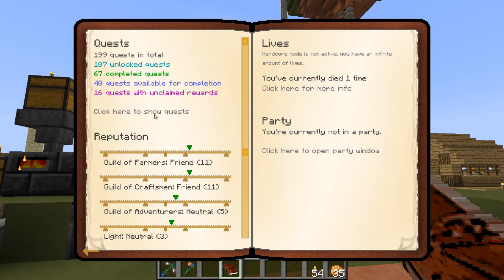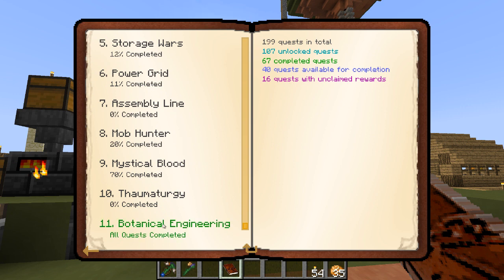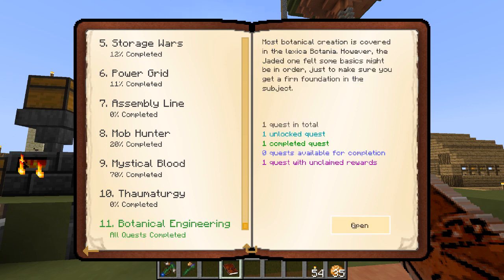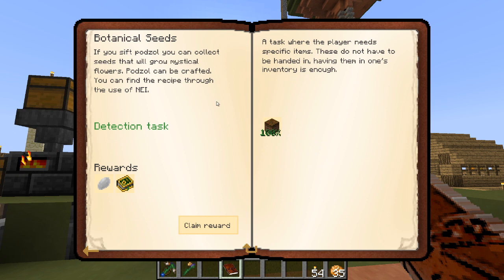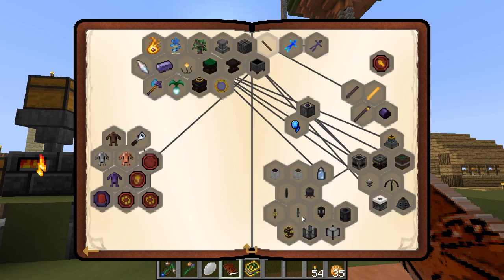I've got 16 unclaimed quests here from stuff I've been doing. Starting from the bottom: Botania botanical engineering seems to only have one quest - I sieved a bit of podzol, I get the Lexica Botania, and nothing else unlocks. Thorncraft - there are a lot of things for Thorncraft in here, all starting with the Thornic Beginning, which means we're going to have to do Thorncraft in Agrarian Skies to complete all these cool things.